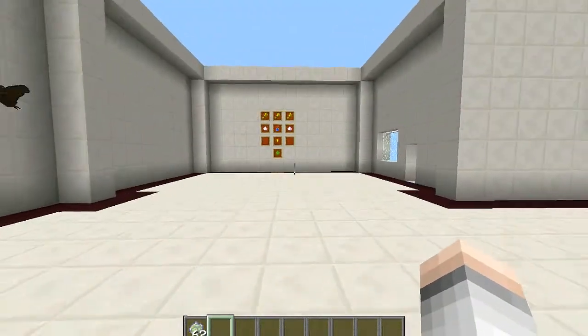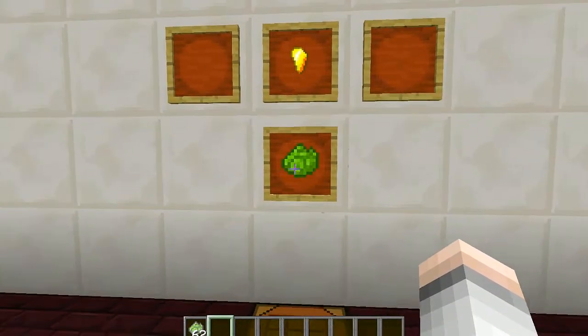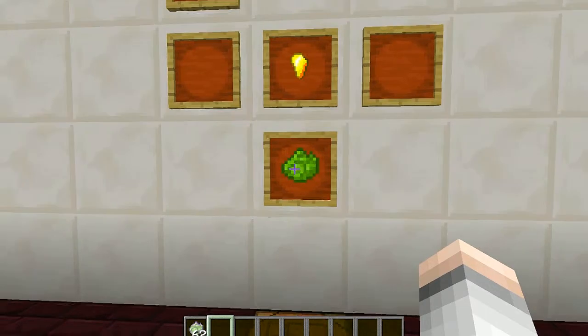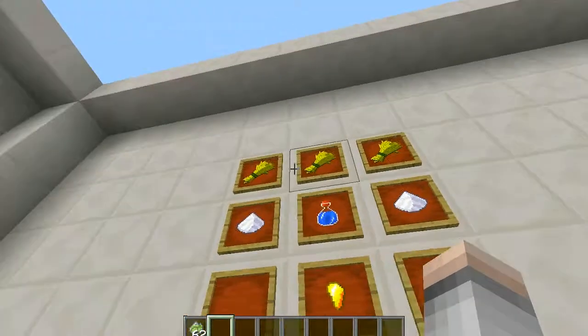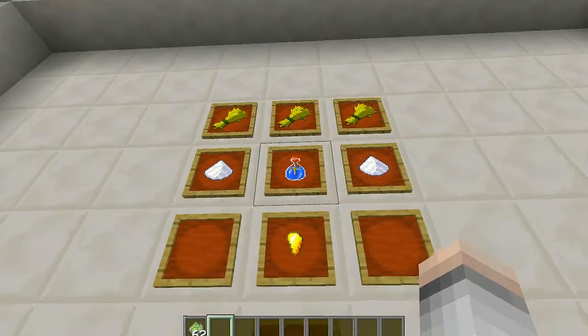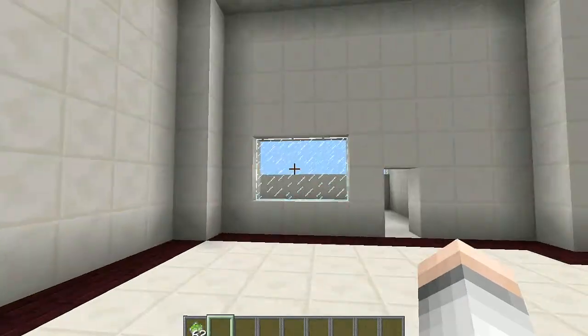I've got a couple of zombies over here, but first I'll show you the cure. This is the cure — this little green thing, like a bit of spinach or cabbage. The recipe is three wheat, two sugar, a water bottle, and a gold nugget, and that'll give you one of these cures.